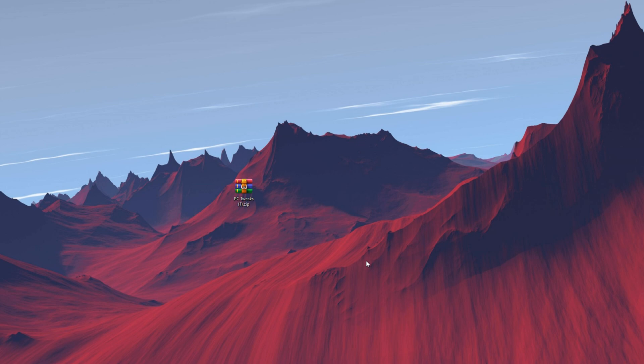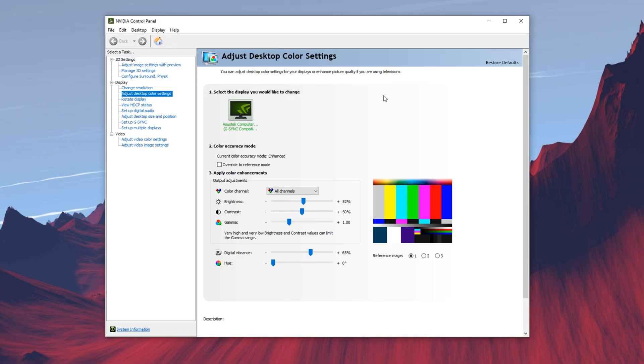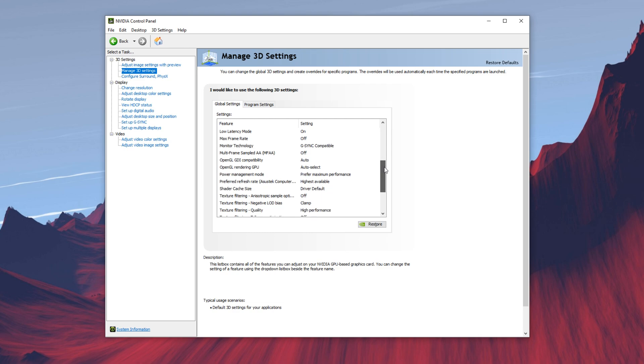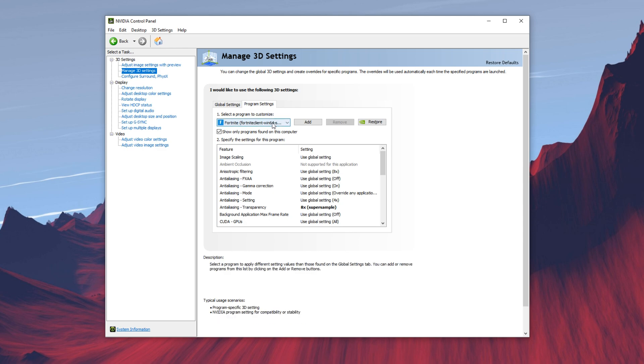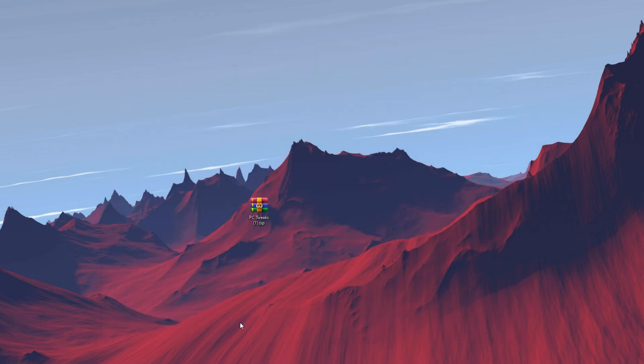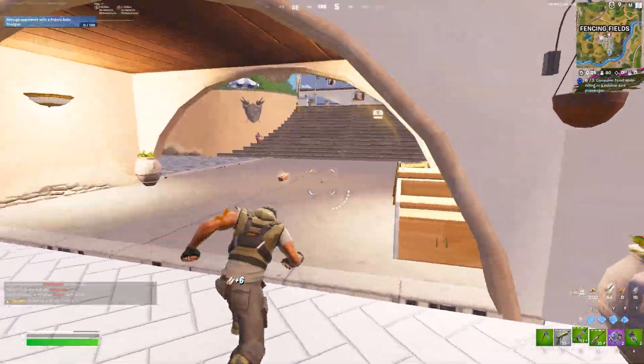Now go into your NVIDIA control panel. I also added image sharpening with digital vibrance at 65%. For my 3D settings, a lot of things are set to maximum performance, so you'll see all quality settings at the lowest. In my program settings, I have Fortnite selected with all these settings set to maximum performance once again. These are easy settings that should lower your input delay and give you higher FPS, mostly by changing your in-game quality. My game definitely feels a lot different — quality is definitely the number one thing.